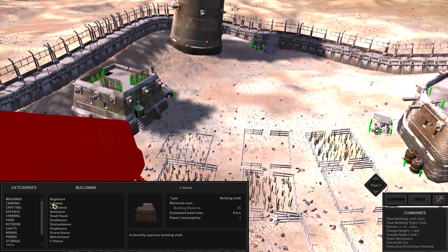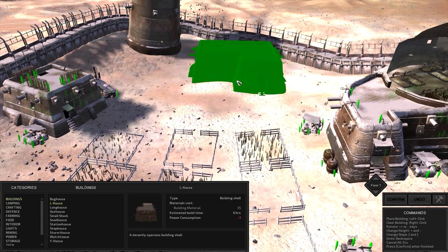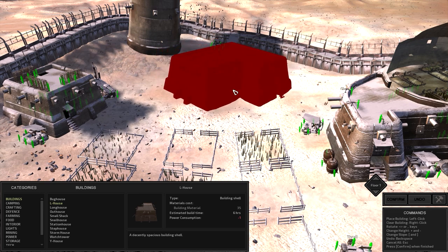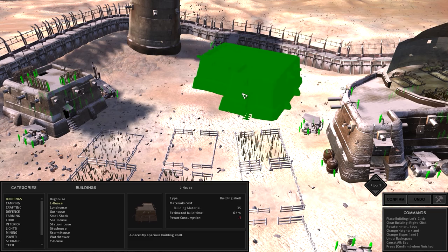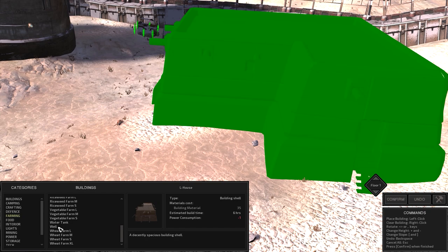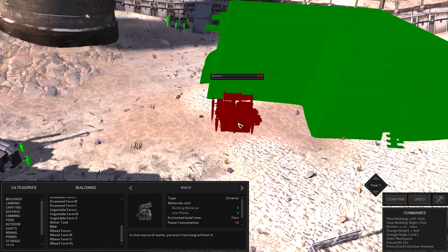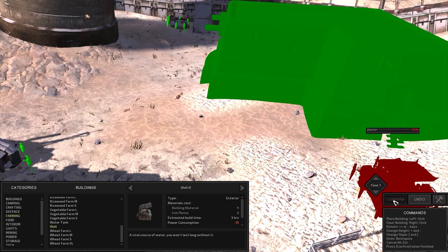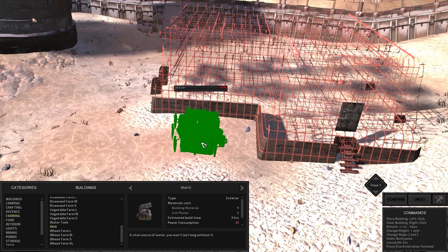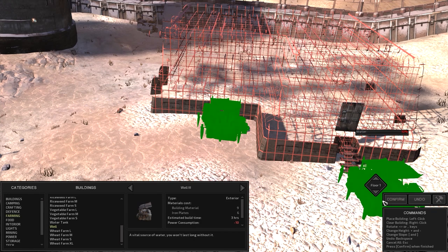Let's take a look at our buildings. I was thinking an L house right about here. I was really hoping I could put it here. You know what, it could go right there — that's not bad. So we'll put you there — that doesn't block anything, that's great. Let's come to farming and put in another well. We'll put it over here — that's where I want it. Let's confirm. Now I can place it there.